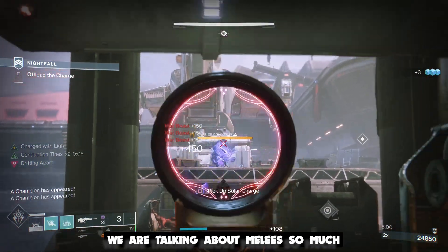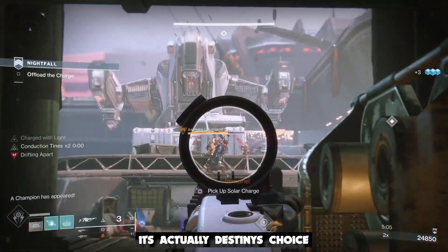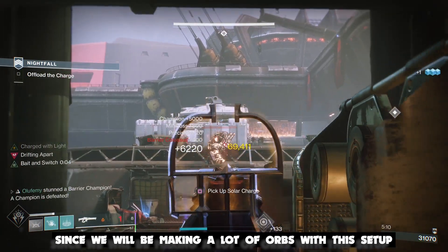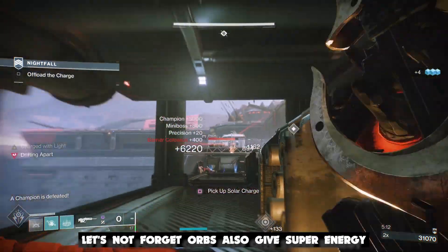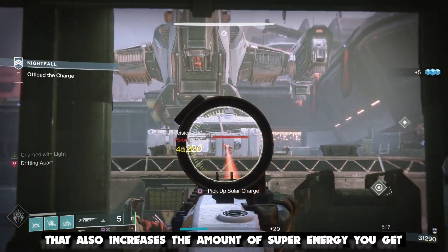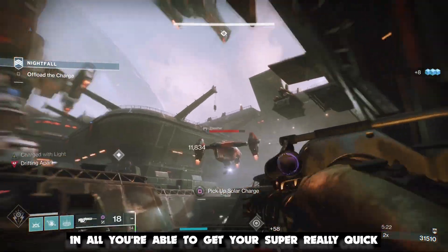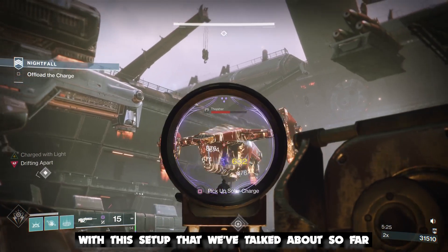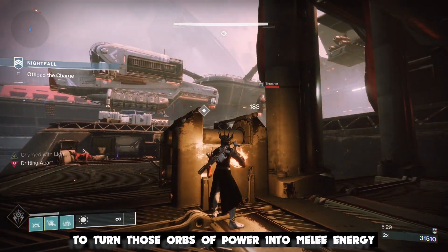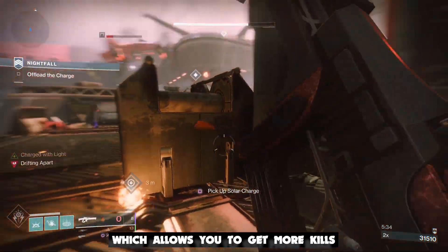Most of the things associated with arc in Destiny are tied to melees, so if you're wondering why we're talking about melees so much, it's not just because I'm a titan who eats crayons — it's actually Destiny's choice. Since we'll be making a lot of orbs with this setup, orbs also give super energy. There's a mod called Hands-On that increases the amount of super energy you get on melee kills, so you're able to get your super really quickly. You can also use Integration to turn those orbs of power into melee energy, which means a stronger melee more often, allowing you to get more kills and making the whole build come together.